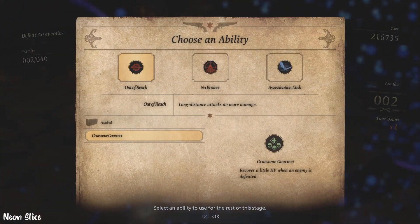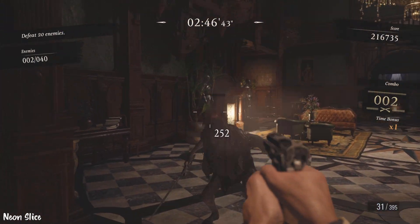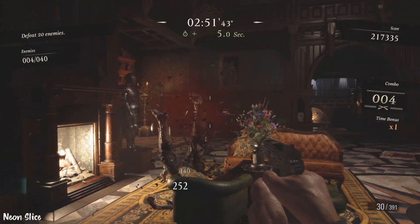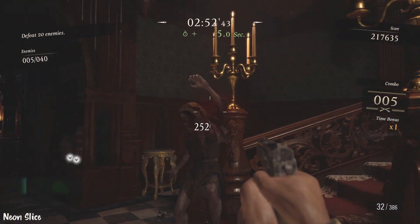Get the blue ball. Here I get the assassination dash, because that's a movement option, but I'm actually going to go with no-brainer for this run to deal more damage to the head. That's also a good pick for the vampires — Dimitrescu's daughters.